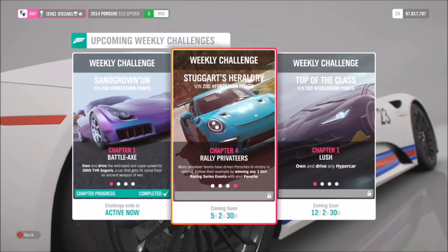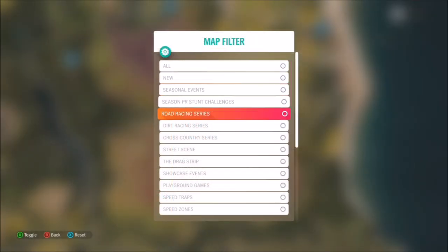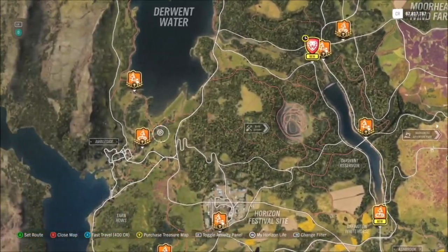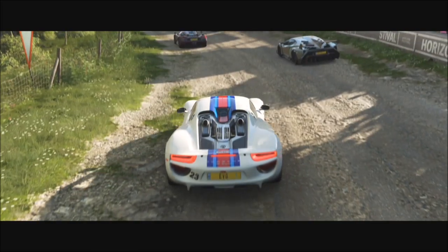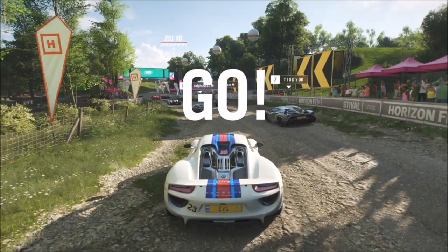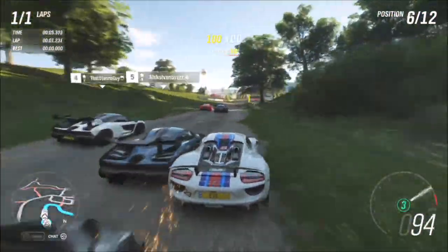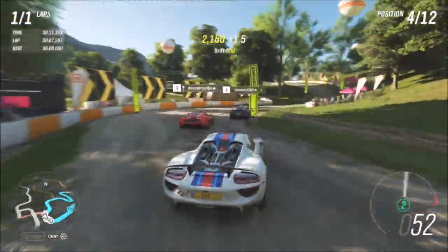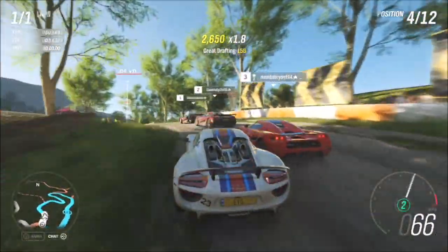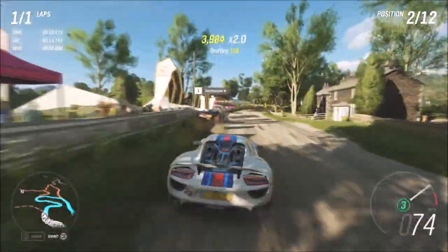The final challenge wants you to win any three dirt racing series events. Filter your map to show the available dirt races. I chose the Ambleside Scramble as I always do because it's a very quick track, and I changed it to one lap set to Hypercars. They will all struggle off-road, but the Porsche 918 Spider is four-wheel drive so it's very easy to use off-road. Being X class, it just blitzes it — it takes about 45 seconds on this short track.